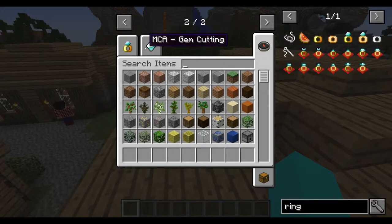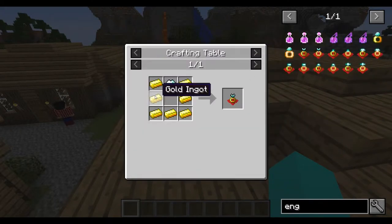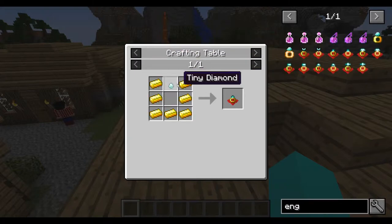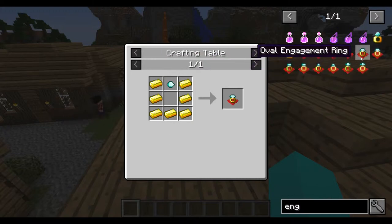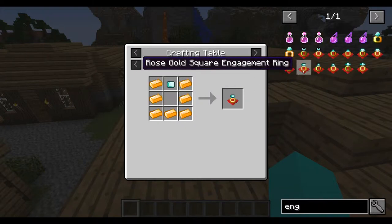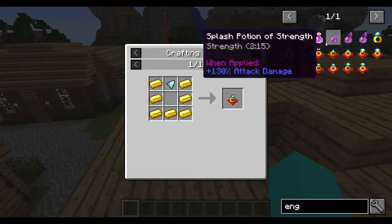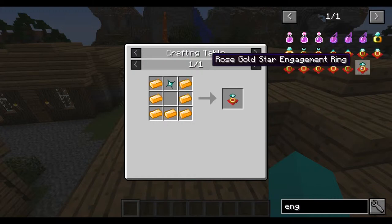You can make different types of engagement rings: a heart shape using eight gold ingots or eight rose gold ingots; a tiny diamond using gold or rose gold; a diamond oval with gold or rose gold; a diamond square with seven gold or seven rose gold; a diamond triangle with seven gold or seven rose gold; and a diamond star with seven gold or seven rose gold.